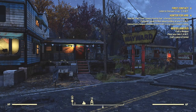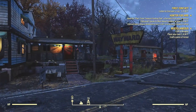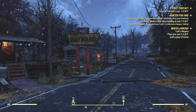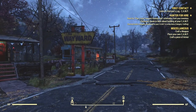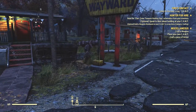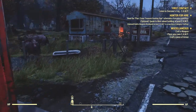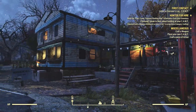Hey, what's happening everyone? Vegetarian Zombie here. Welcome back to another episode in Fallout 76. I'm outside the Wayward and we were last tasked with creating a sort of honeypot, basically luring some bad guys to us so that we can kill them, or at least tell them to stop bothering the Wayward.